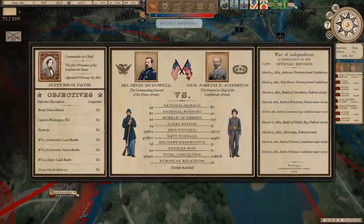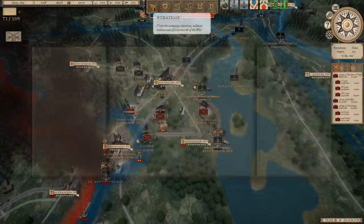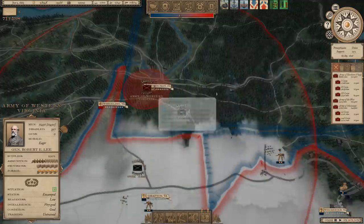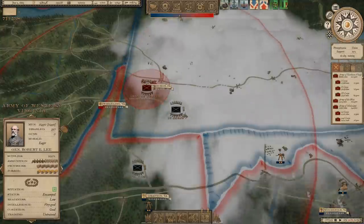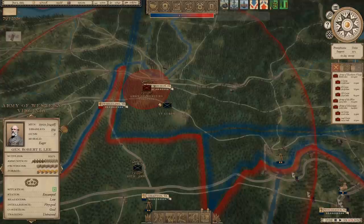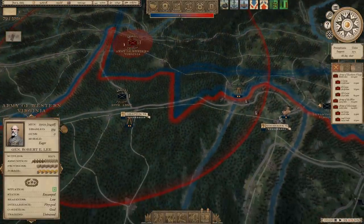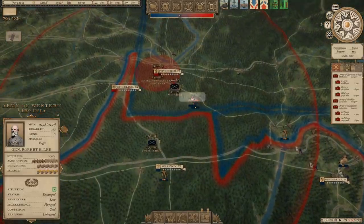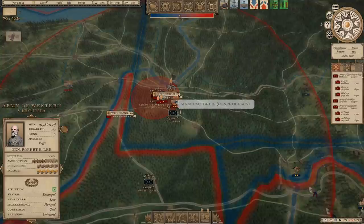His national morale is still at 49 though, and it needs to drop below 25 in order for the war to end. You can see his morale of armies is still fantastic, and that's due in no small part to the settings we've used. There's Diplomacy 5 - that's something we started working on in the last episode. It only ticked French intervention up to 66% though; it didn't really do much at all. I'm waiting to see if Robert E. Lee's army outside Pittsburgh is going to go to battle with the 4th Corps - I think it's about to.